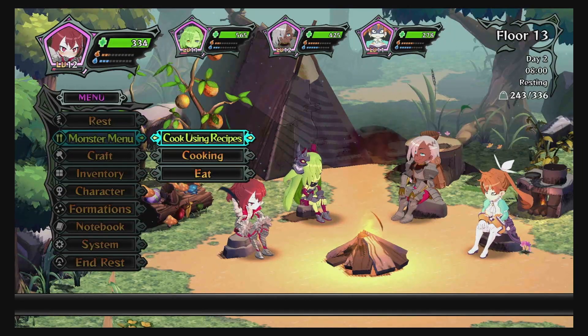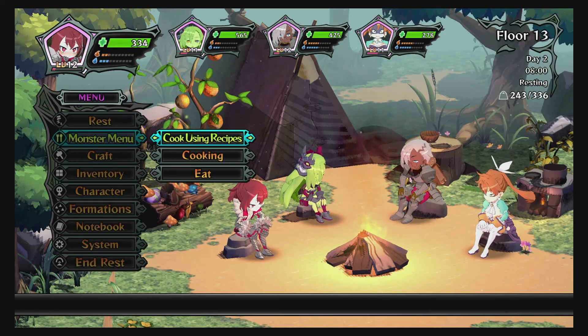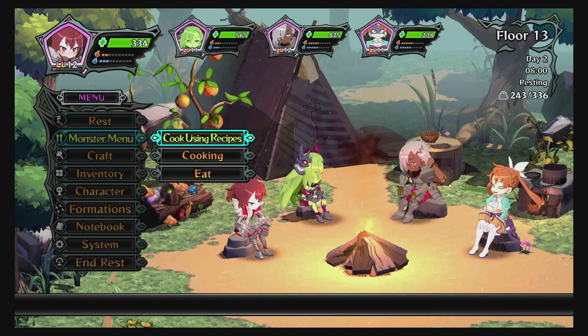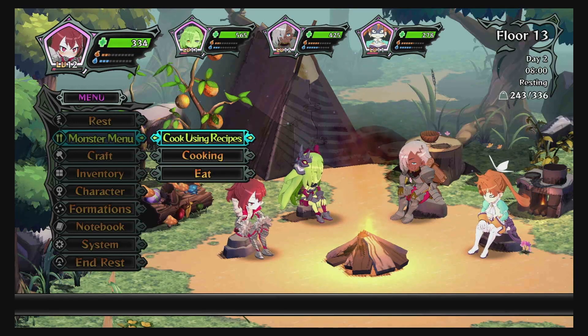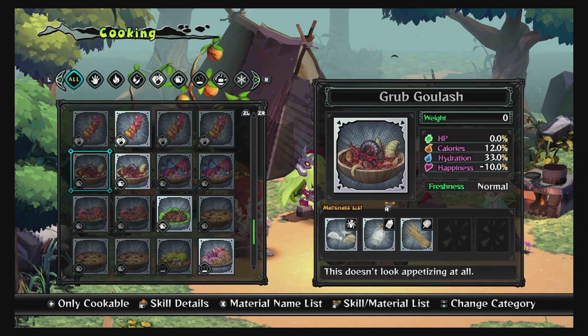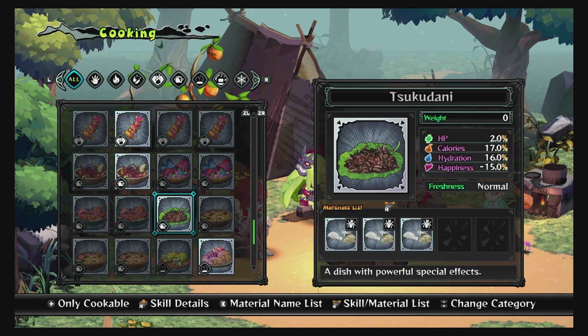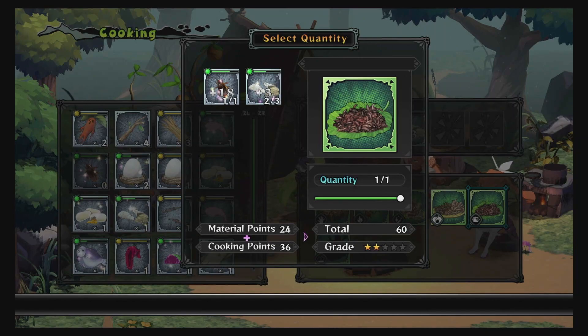This is actually Monster Menu: A Scavenger's Cookbook, and something the game doesn't tell you — what to do between floors, like what is your priority. For me, first thing I do is feed my people, but the general rule of thumb is you want to do nasty food first.